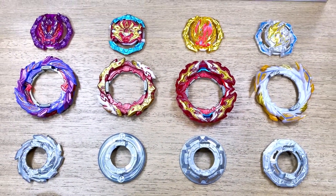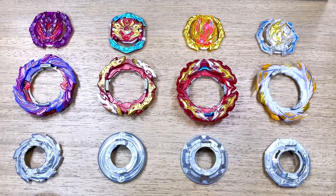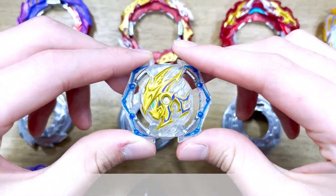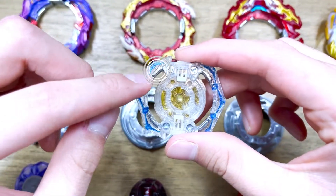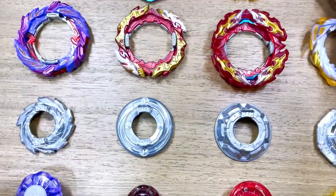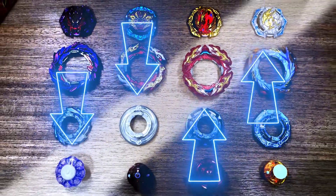Moving on to Savior Perseus, we are going to be using its core which is Perseus. We're using this core because it is one of the heaviest DB cores and it does have four metal points which help keep the whole bay stable. Alright guys, that was it for the parts of this bay. Now let's put it together.